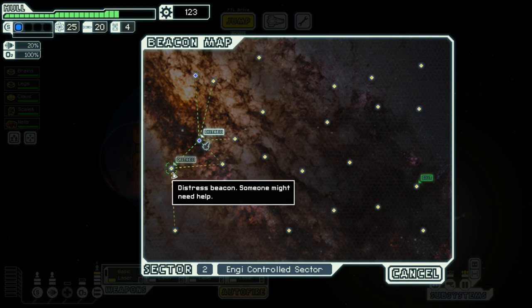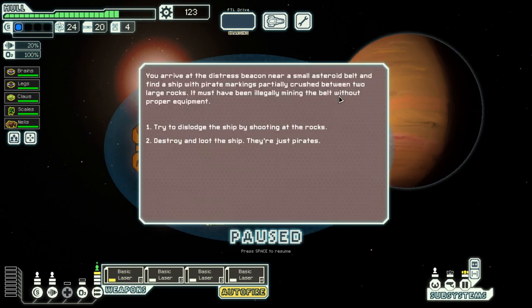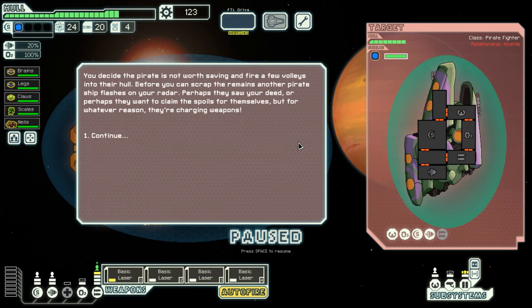Another distress call — don't mind if I do. I am being a hero. I was planning to be an evil pangolin this night, but it looks like the universe is just full of potential pangolins and maybe the robots will turn themselves into pangolins in the future — I need to help them be just that. I arrive at the distress beacon and find a ship with pilot markings partially crushed between two large rocks — it must have been illegally mining the belt without proper equipment. As it turns out, I don't have proper equipment myself. They're just termites and the asteroids are just the ground, so let's just murder them.